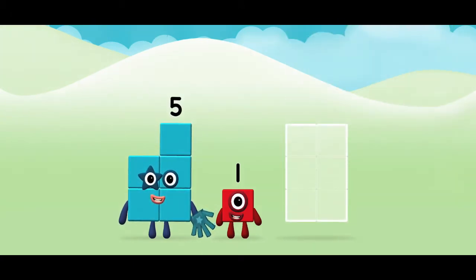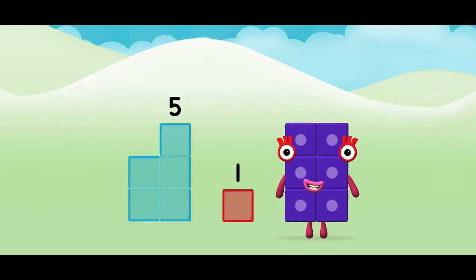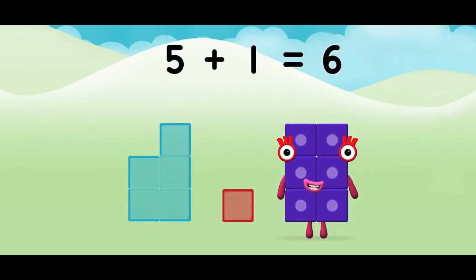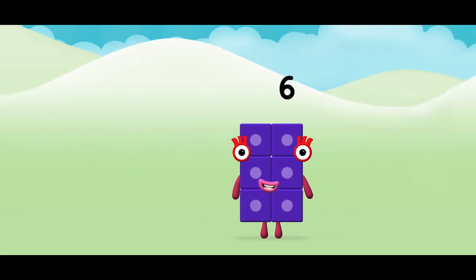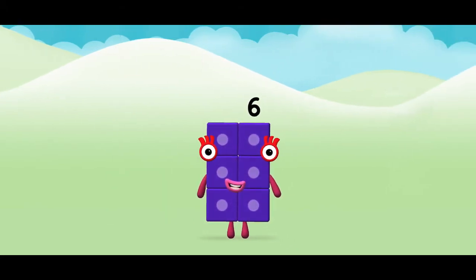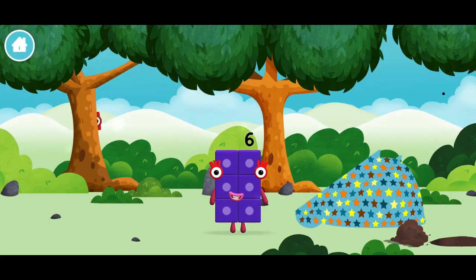Now add the number blocks together! Five! One! Five plus one equals six! Congratulations! You made number block six! Six! You made a new number block!